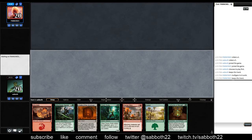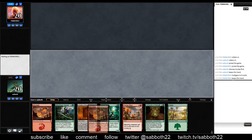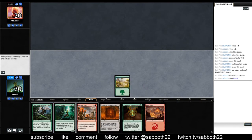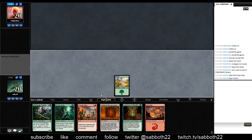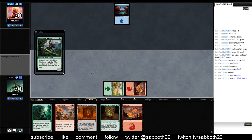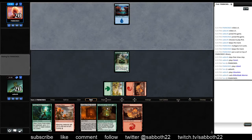Hello and welcome to round 1. This is a perfect looking hand. We have both our colors, we have things to do early, things to do mid game, and that's about all we need. Just start with our cheap stuff and then go from there.